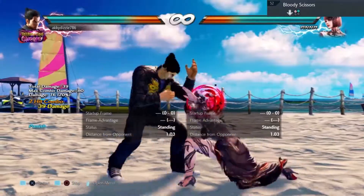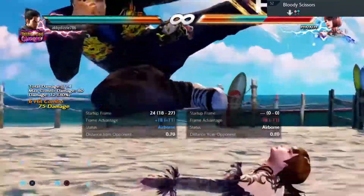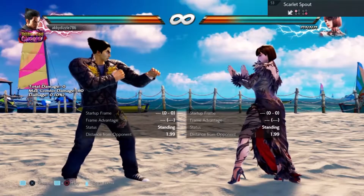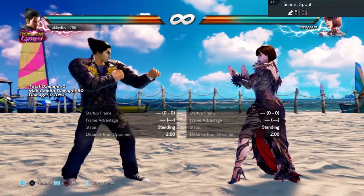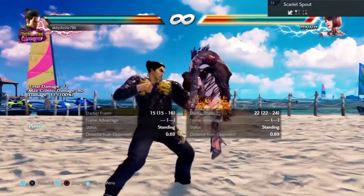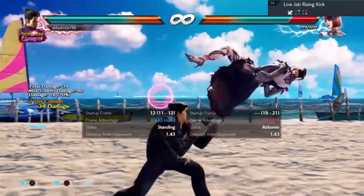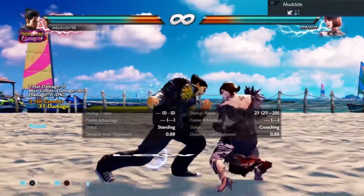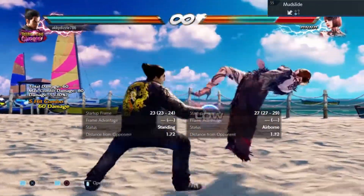You can punish move fifty two and get a counter hit for a full combo. If you're fast enough you can punish it with electric, if not, do down forward one plus two followed up with forward forward four. Move fifty three — sidestep left and punish. Move fifty five is wildfires in two punishment.